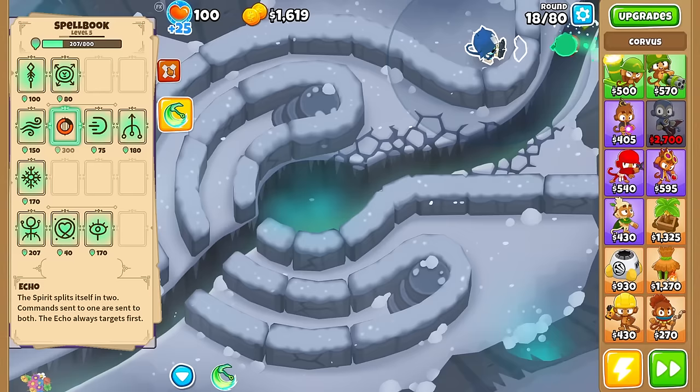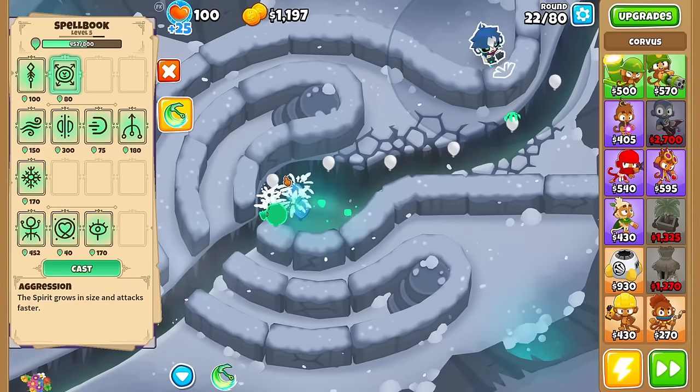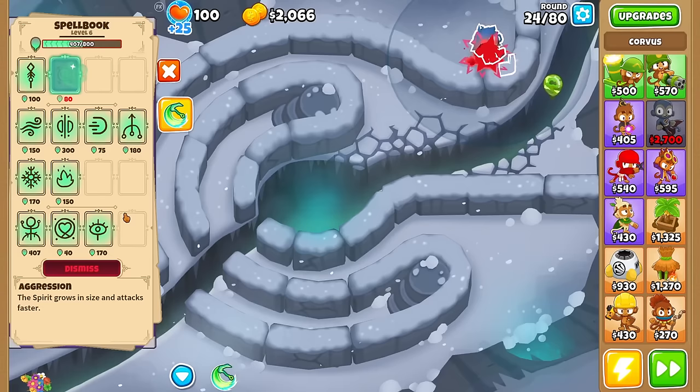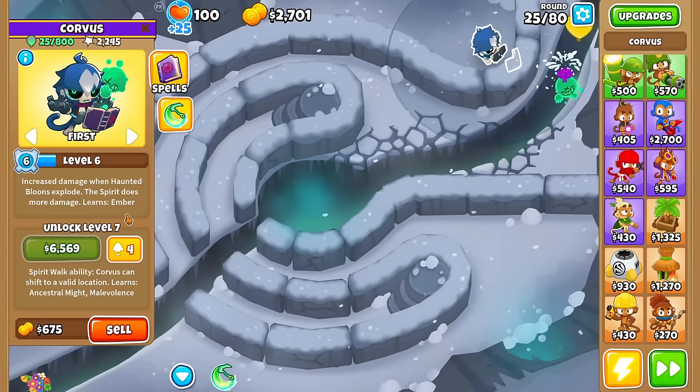Looks like we're now at level 5 and have learned 3 new spells. I'm going to keep on using mana for XP because the spirit seems good enough on its own. Moving on — you kind of already saw Aggression, but I'll show it again. Looking at how much it drains, it's like 5 mana constantly. Luckily right now we're outgaining the mana we're draining, which is great. Also, we have no camo coverage, but that's what Vision is for.